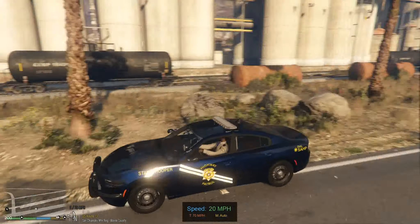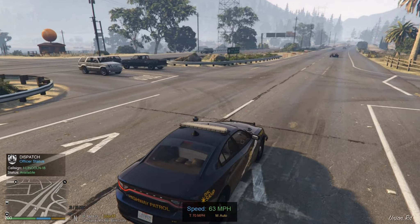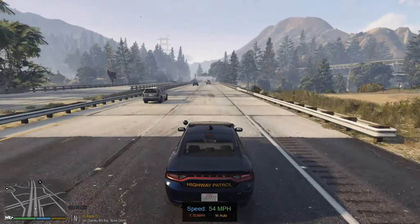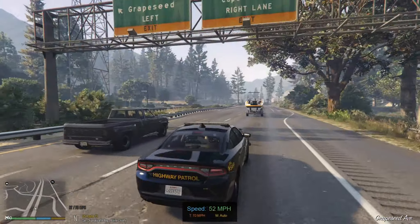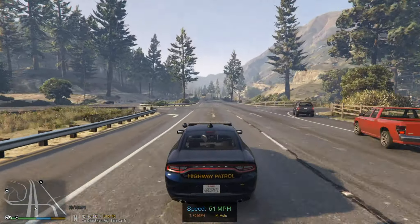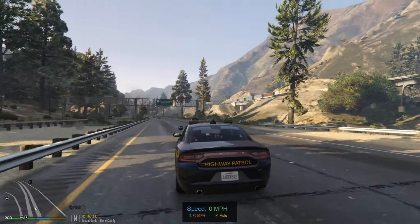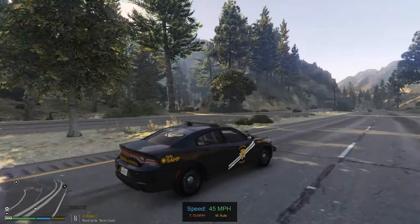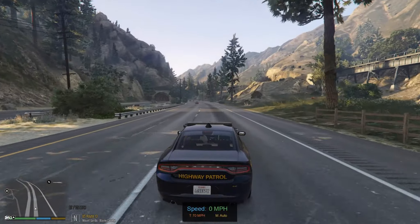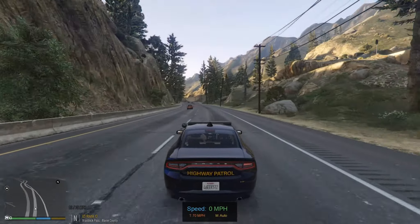Show me code 4 on traffic stop. Attention all units, code 4, no further units required. I mentioned last time I added some trees to the game — here are the trees. Looks pretty dope, right? A lot more forest-like in this area instead of really plain. It's mostly trees on the Mount Chiliad area as well as Paleto Bay.